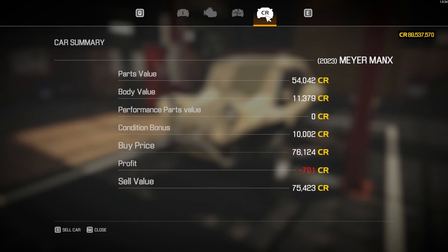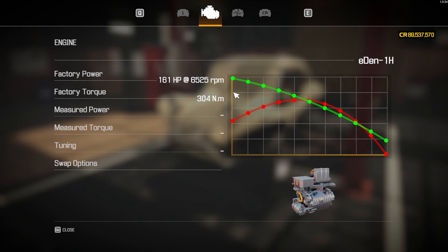Did we get a good deal? No. We paid 76,124 and could sell it for 75,423, losing 701 before we even begin. Hopefully we can claw that back at the sale. The engine is the Eden 1H, currently pumping out 161 horsepower. We'll be squeezing every single ounce of power from it to get around that gravel track as fast as possible.